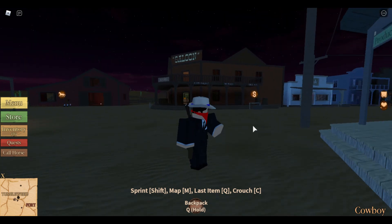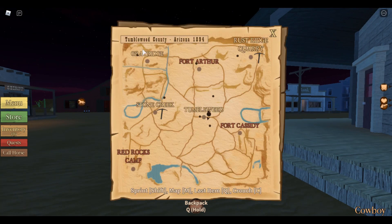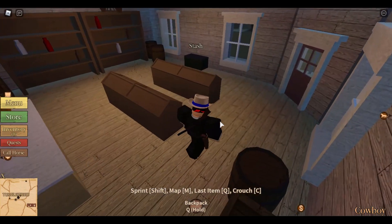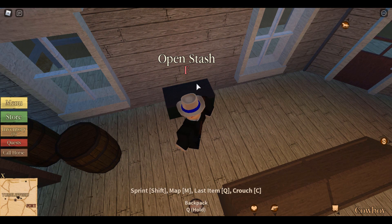First thing you want to remember is there are multiple different stashes — like in Greyridge, forts, and other locations you can actually access. You can access your guns, store guns, or equip them. I'm going to show you, for example, in any of the stores there's pretty much a stash box that looks like this. Press F to open it up.